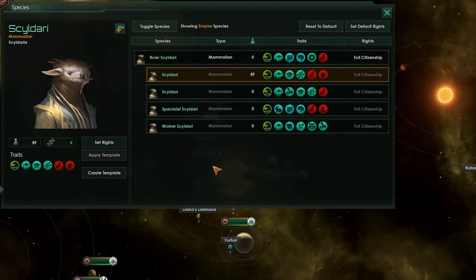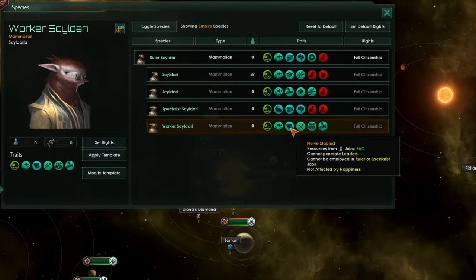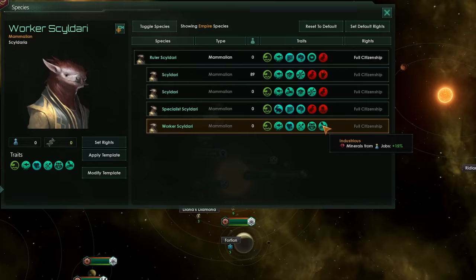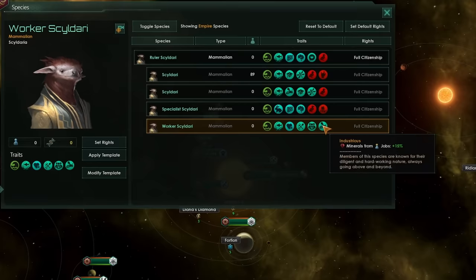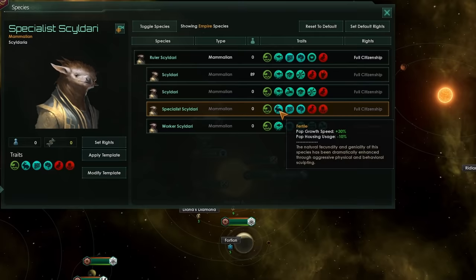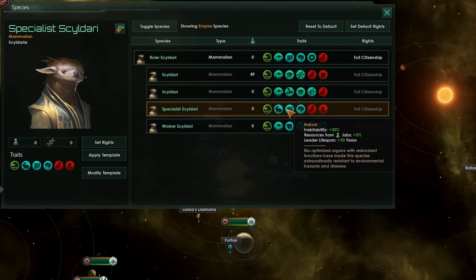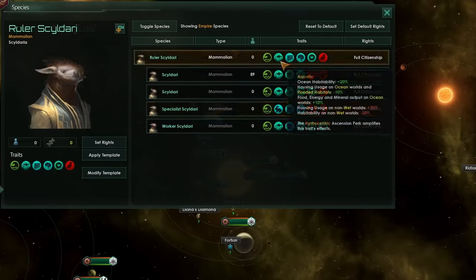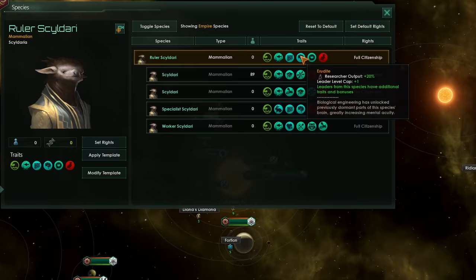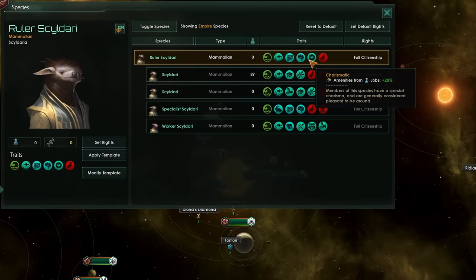What you're going to want to do is create a very wide array of templates. Here I have a nice template for my worker pops — I'm going to give them nerf-staple because they don't need to think, along with agrarian, ingenious, and industrious to boost all of their basic resource output, along with aquatic. Then I've got a nice specialist pop — they're going to have fertile, robust, and erudite for lots of nice researcher output along with base resources from jobs output. Finally, here's a ruler pop with robust for extra leader lifespan, erudite for an extra 20%, and charismatic for some nice additional amenities from jobs.